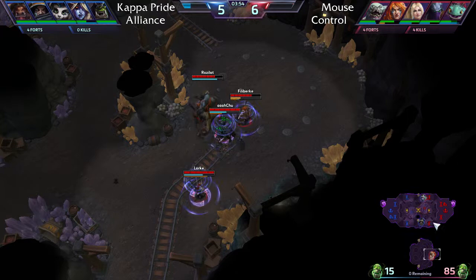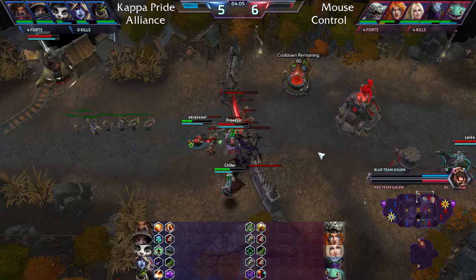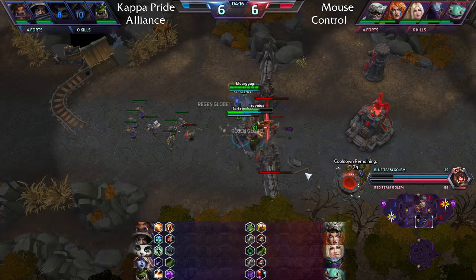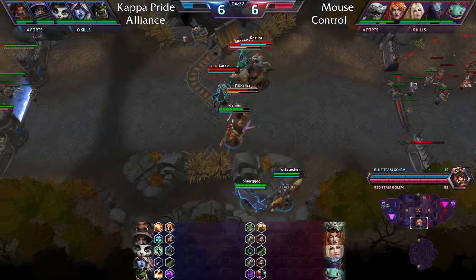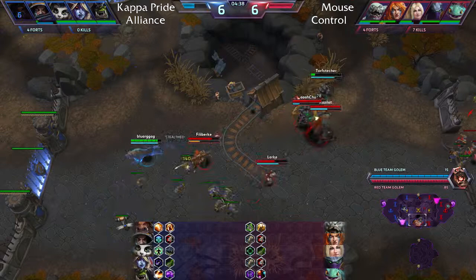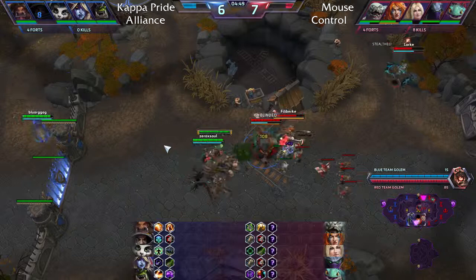Mouse Control has a massive early game golem lead at 85 skulls. Kappa Pride attempts a big push through the top lane from behind, but Zeratul bursts Lele and Sylvanas. ETC lands a stun on Sonya to deny the engage, but Nova quickly bursts ETC again. Zeratul goes back into stealth and the Nova snipes ETC for the kill — kill secured.